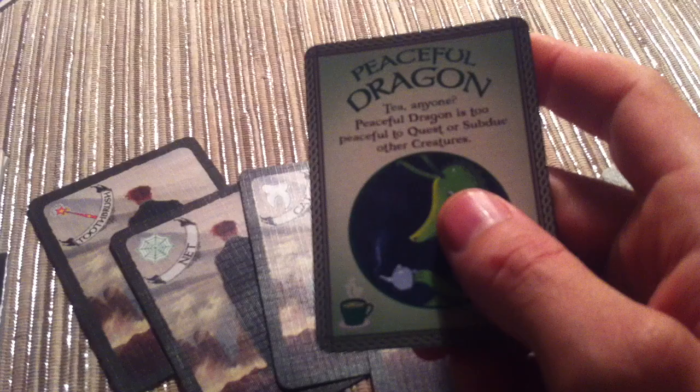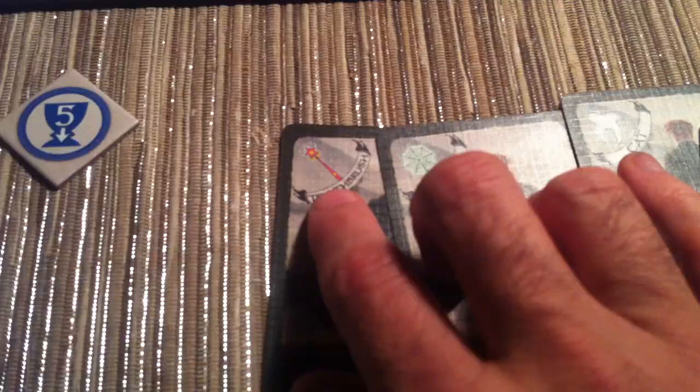Let me look at my starting hand of five cards. I've got a peaceful dragon, which is not good - a toothbrush, a net, a cat, and a broom. The peaceful dragon is the Junk Clutter card. Both Jen and I started with one in our deck. It's a peaceful dragon that's far too peaceful to quest or subdue other creatures, so it just takes up space. If you can get rid of them, you definitely want to. So I'll put it in my discard pile and ignore it.